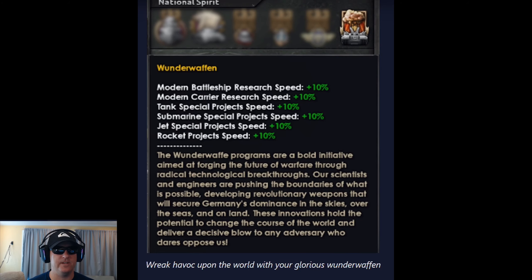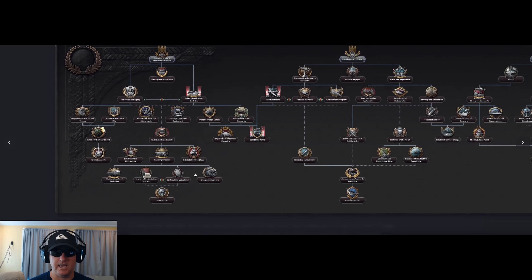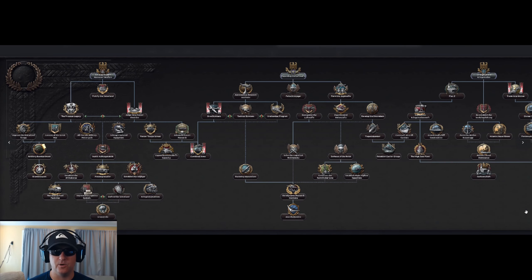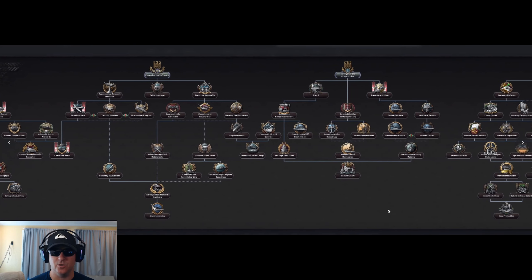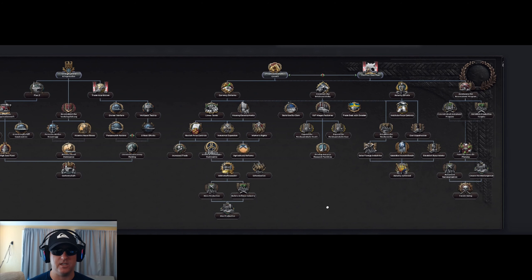Here's the Wunderwaffen national spirit. Not sure where this is in the focus tree, but it looks like it may be at the end of the army branch. I'm assuming that this is a work in progress since they don't state exactly where it is. If you look at the bottom of the army branch you can see a very suspicious-looking Wunderwaffen focus tree badge. Scrolling across the whole new focus tree for Germany, I don't see another badge that looks like Wunderwaffen. Tell me what you think in the comments below.